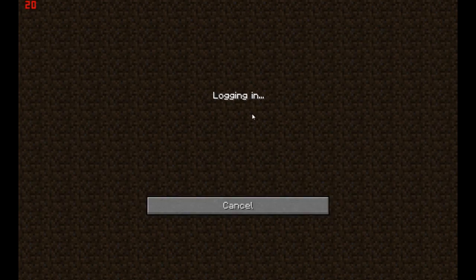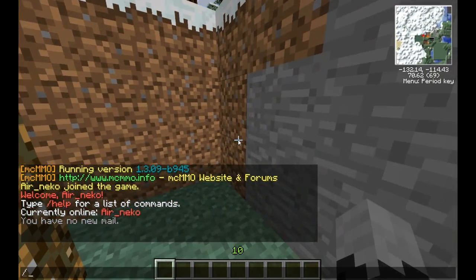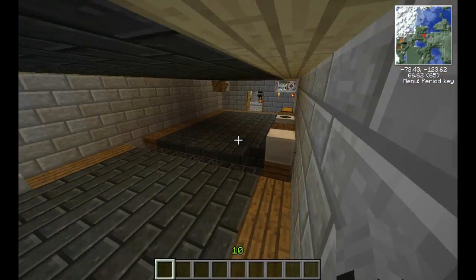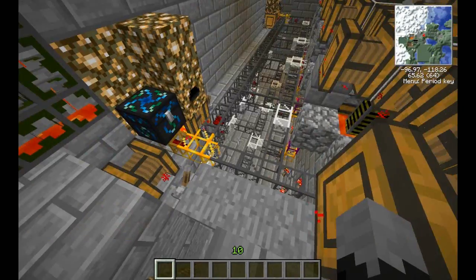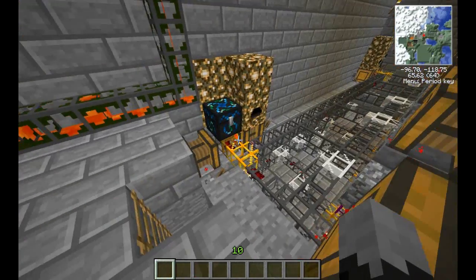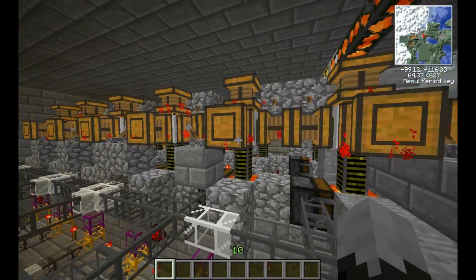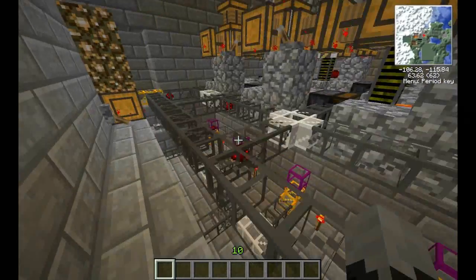Let me show you on my multiplayer — this is going to lag me a ton, I get 15 FPS when I go by. On the multiplayer legit version I'm getting 9 FPS. Basically, as you can see I made it bigger — this is only one half of it. It emits redstone which goes through here and sends it into the deployers. It's the exact same layout, just bigger.